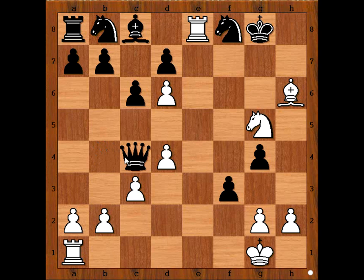Queen takes on c4. It is white to move and to checkmate in one. Rook takes knight — checkmate. Black was punished for his very bad development, wasn't he? What do you think of this game? Too easy? And that is all. I hope that you enjoyed watching this video. I wish you good luck with your king hunt — bye for now!